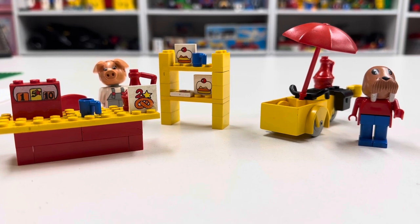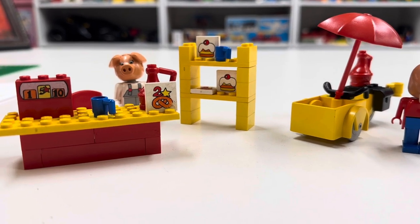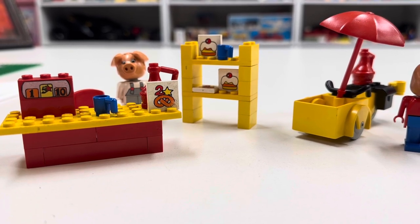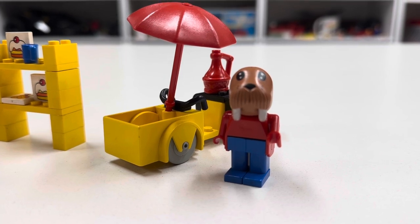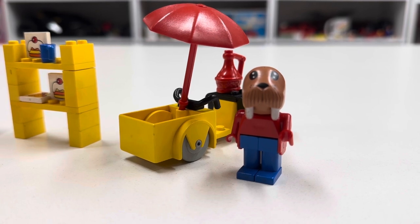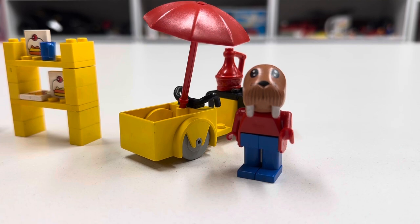This is two Fabi-Land sets that I recently purchased in a haul. I forgot that they were actually sets when I did the haul, so I built them to make sure they were complete. We got set 3791, which is this William... he's a walrus. That's such a hard word for me to say. Walrus. He's a walrus.